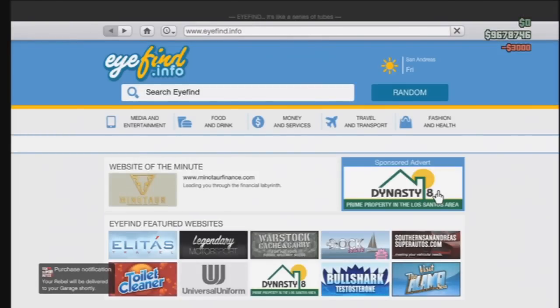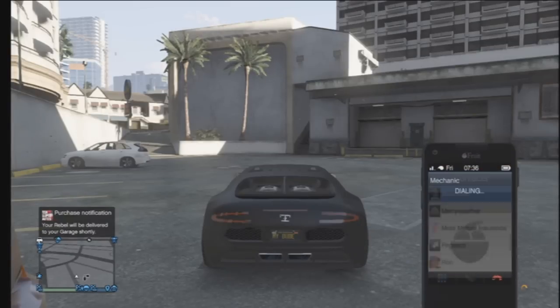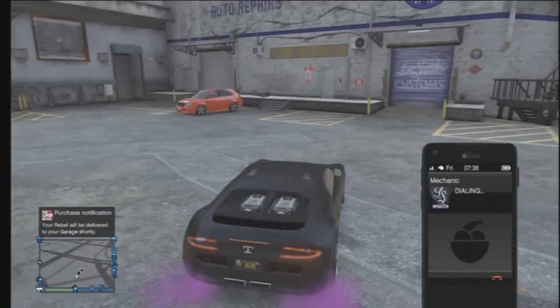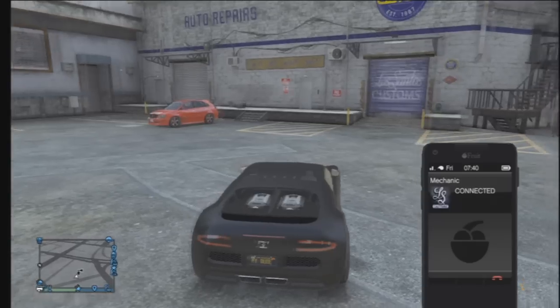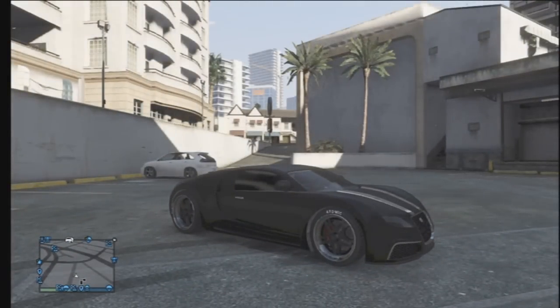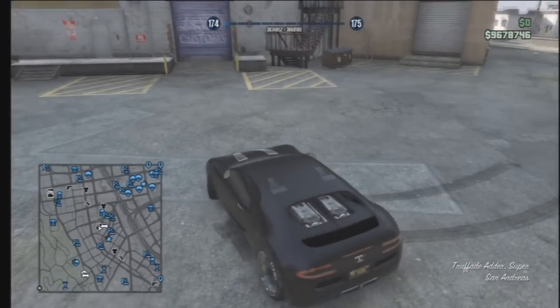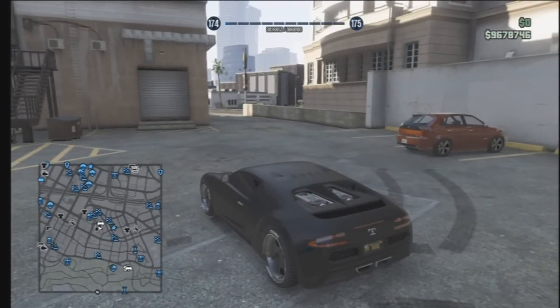Once you've ordered it, just back out of that screen, call your mechanic, and request the Karen Rebel. Once you see another icon appear on the map — because the first one's not going to disappear — you order the rebel and then you'll see it shows two icons on the map. Once you see the second one, you'll know it's time to drive into Los Santos and sell your vehicle.